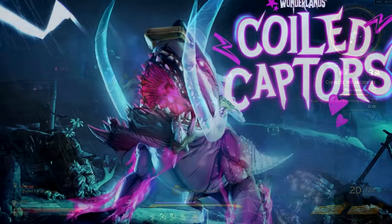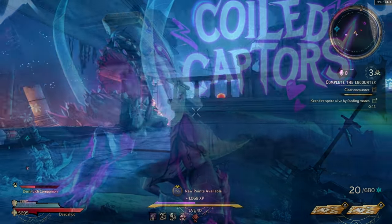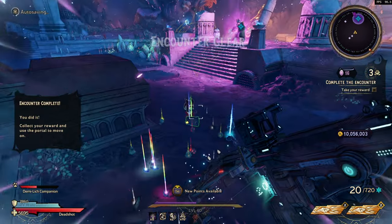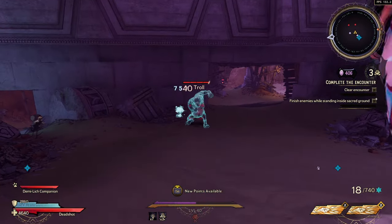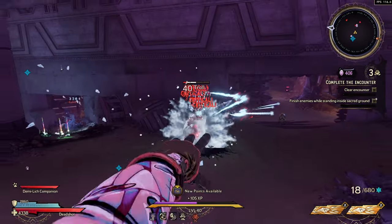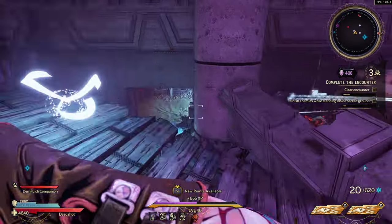In order to get this item you must own the Coiled Captors DLC. Once you own the DLC, just beat it at least one time. This thing can either drop from Chum, which is the final boss of the DLC, or after you beat it, it can show up in the Chaos Chamber. I would highly recommend doing the Chaos Chamber method — it isn't the rarest to get, but you can only target class mods inside the Chaos Chamber instead of getting every world drop from Chum.